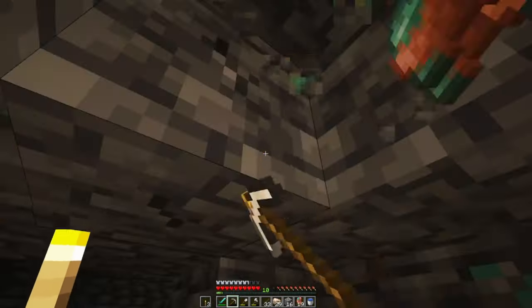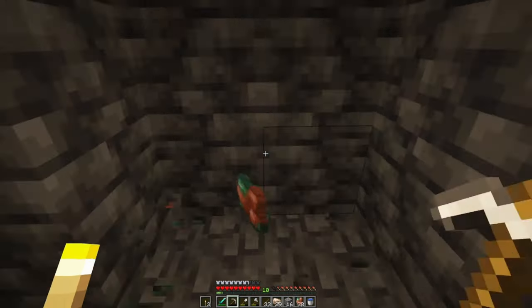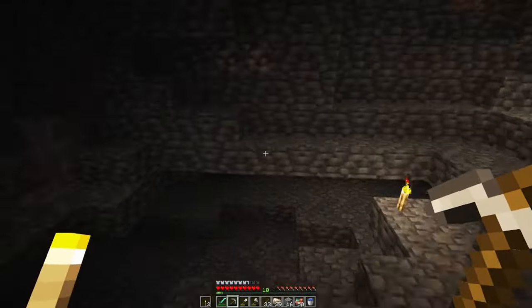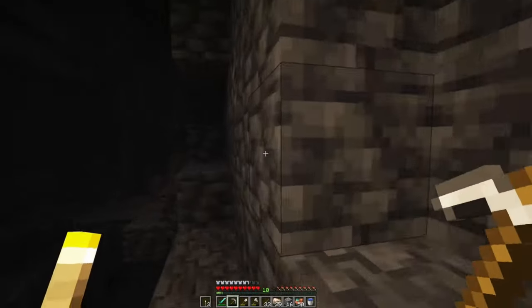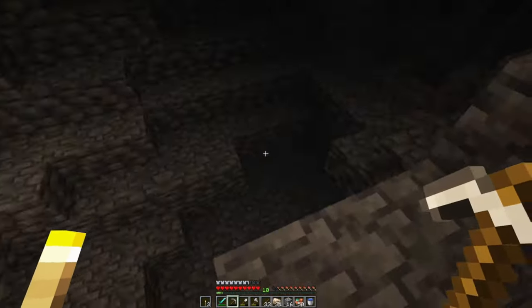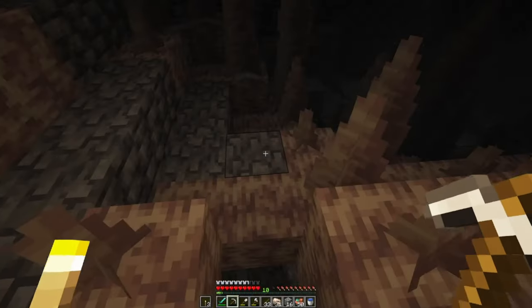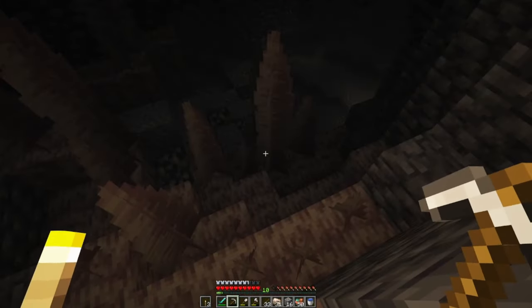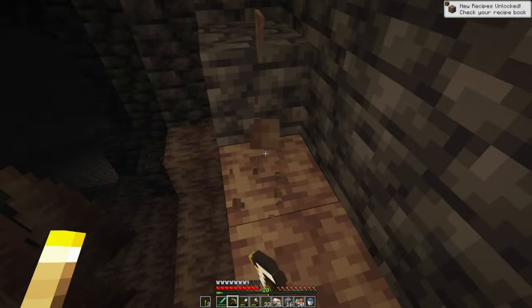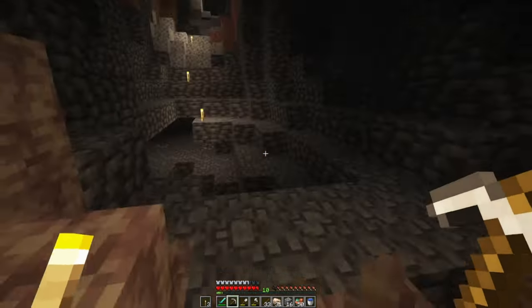Holy moly, this must be a copper vein because there's a lot of copper here. You know, the green colors in the copper remind me of emeralds. And I always found it interesting that one of the hardest ores to come by was preserved for practically nothing. Ow — is that what hurt me? Oh, it's dripstone.